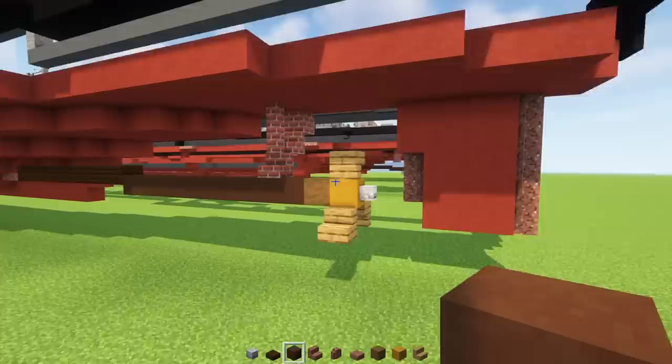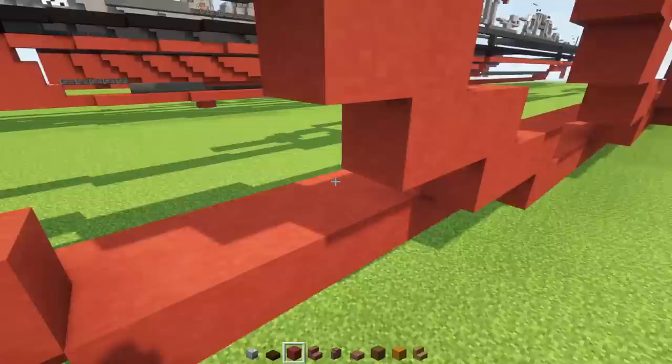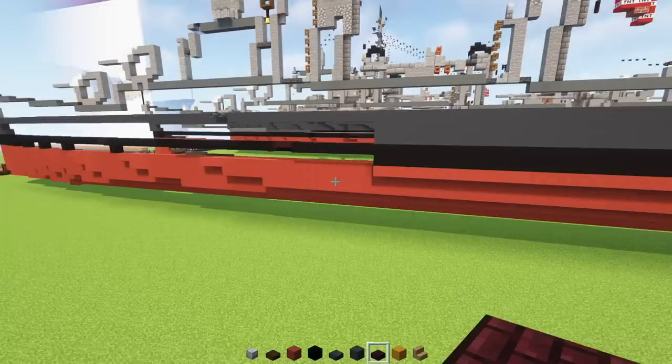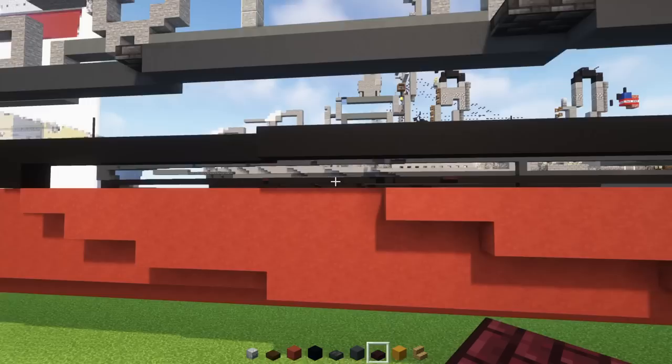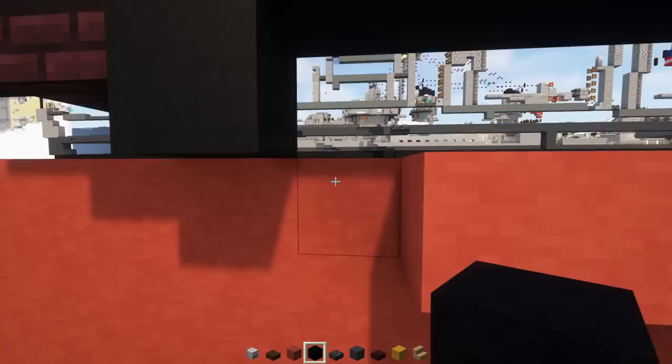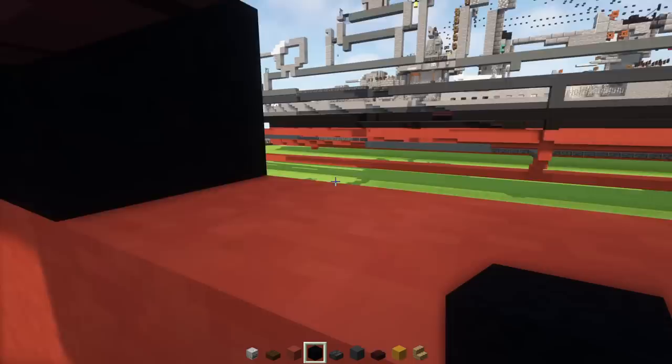That's it for the back section. Now go back to the front and fill in all of these red terracottas — there's a giant hole, just fill in that layer across. Next, go to the front and add four black concretes, then two nether brick slabs. Go up to the next layer, skip a block, nether brick slab, then black concrete three blocks long. Fill in this entire row with black concrete all the way across until it matches up. Once done, it should be looking like this.